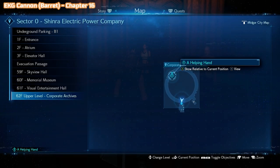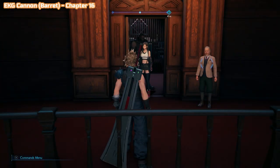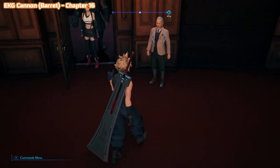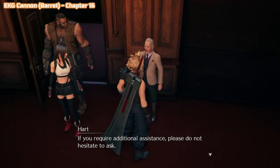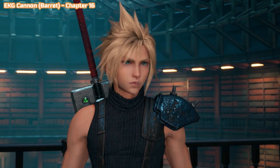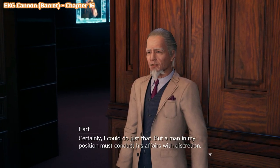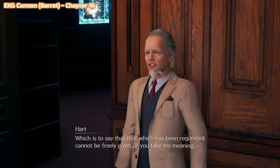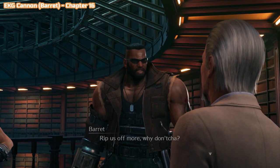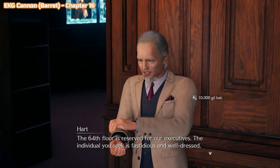Still in chapter 16. You'll end up in this library room — I'm not going to tell you why — but just know that you'll speak to this guy outside, I believe his name is Hart. He's going to ask for 10,000 gil for some information, and he will also give you the EKG Cannon for Barret. There is 3,000 gil in a crate around the other side of this circular area if you're a bit short. If not, you're going to have to come back and redo this chapter, but you should have more than enough money by now.